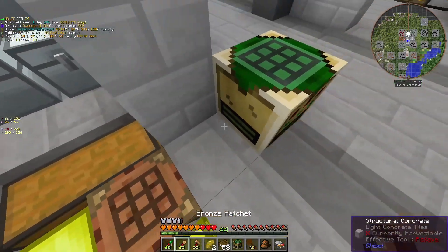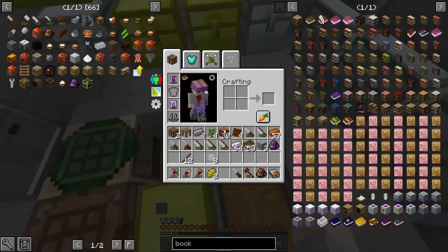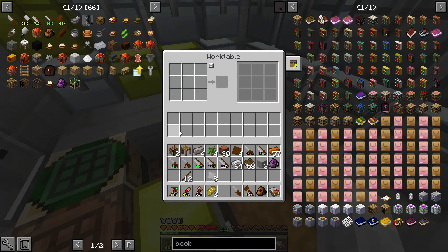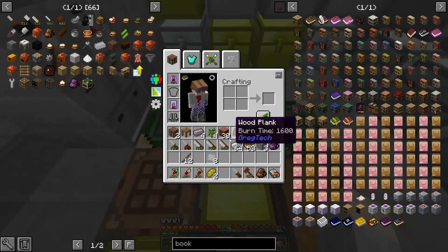I'm going to go for maybe two or three work tables at the same time. I'll make another work table — one will go over here, and another will go over here maybe. They don't access chests next to them sadly, so these are all the slots you can have, which is not great, but you can live with that.